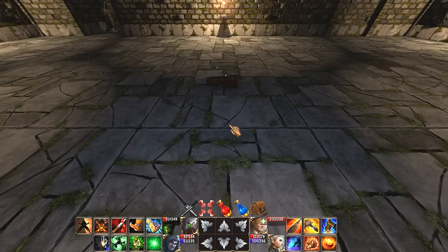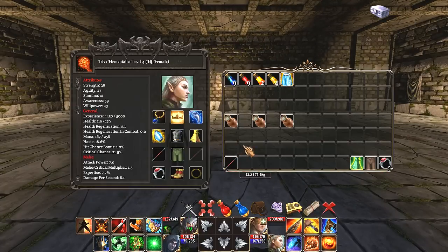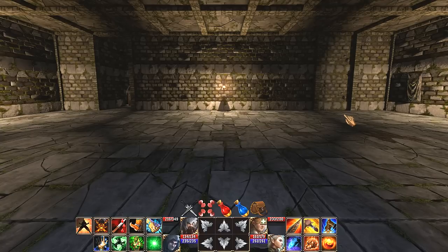Only took two tries too. I'd say two tries — one attempt where I had an earnest attempt and it went for a little while but then I went down. Gonna let those heal over times go on for a while. Rare quality — three awareness, two willpower, 18 armor rating. It is cloth. It might be good for this character — should gain awareness, willpower, and armor, but lose crit chance. It's a bit of a toss up, honestly. Think I'm gonna give it to her, but it's a little unclear. How's the healing going?